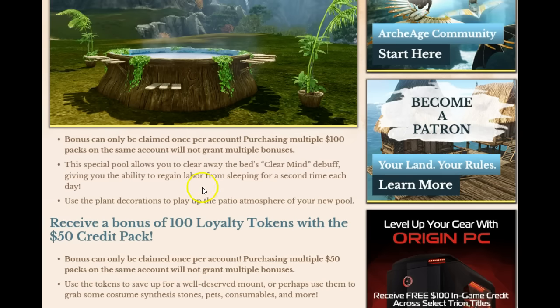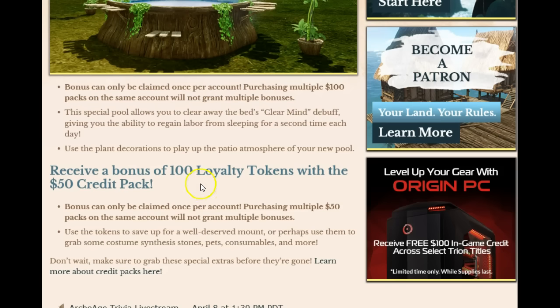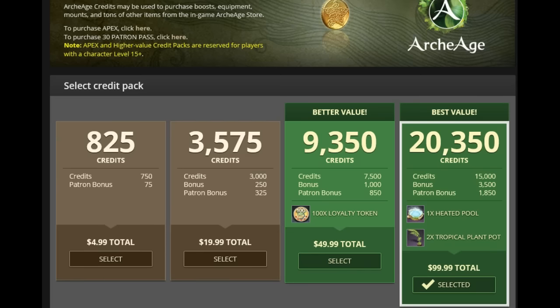If you aren't a baller spending $100, you can get the $50 credit pack and get an additional 100 loyalty tokens. To purchase credits, you go over to your Glyph account, which brings up the credit page. As you can see, this is a limited time thing for 10 days — you'll get the heated pool and tropic plant pots, or the loyalty tokens for the $50 value.